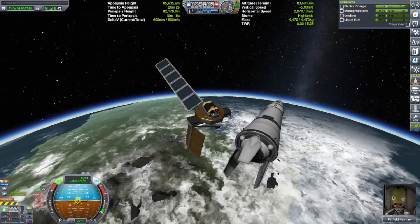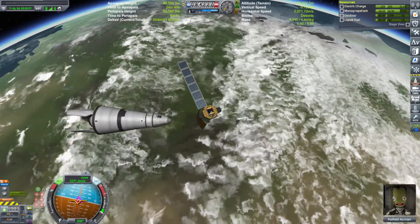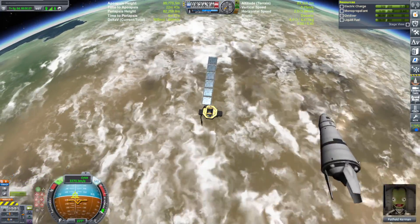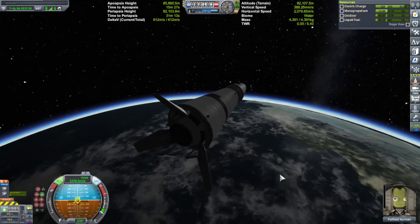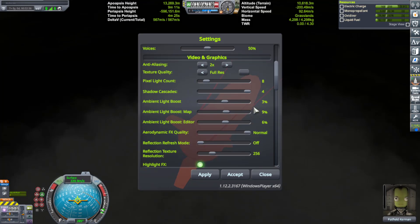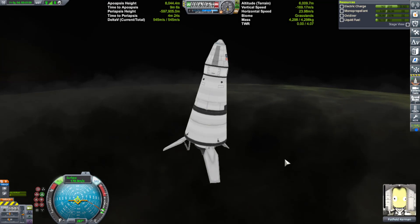Let's do a little RC test. Okay, that's good. Reentry in 3, 2, 1 — go. Pretty. We're at 14,000 meters up and falling pretty quick. F5 save. I'm going to attempt a power landing — a suicide power landing.